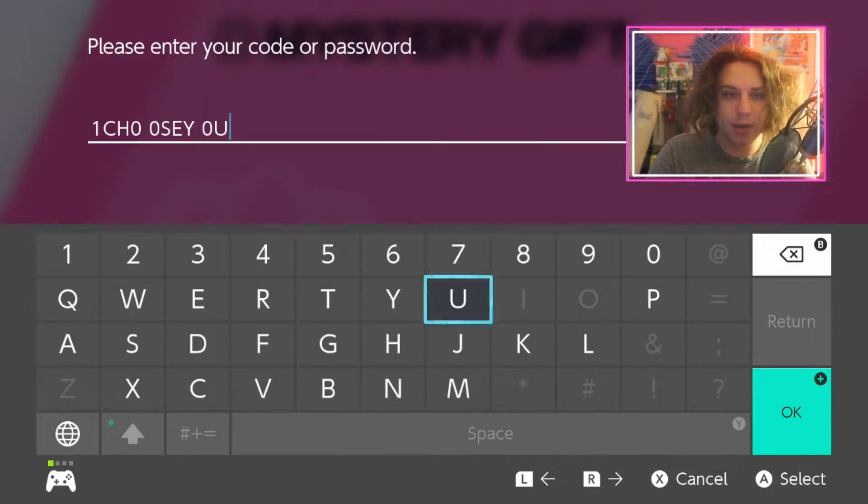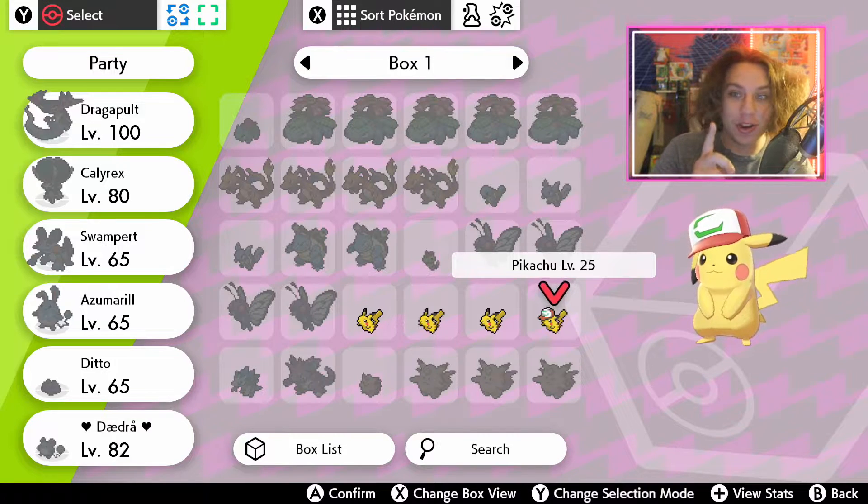Alright, for the Johto Hat Pikachu, it's going to be '1ChooseU' with the zeros as O's, and you click Start. That's the only one I did receive, so here's what it looks like if you wanted to see that.